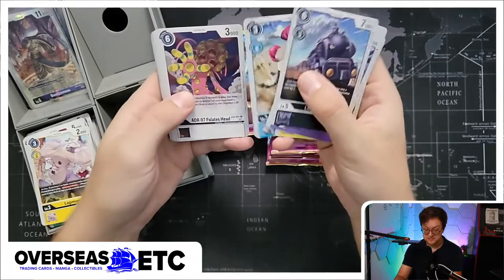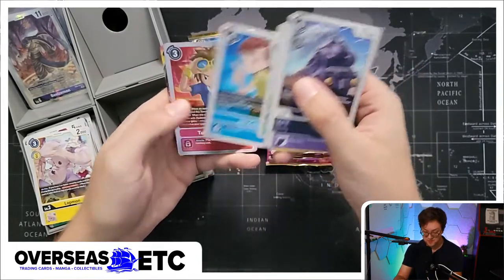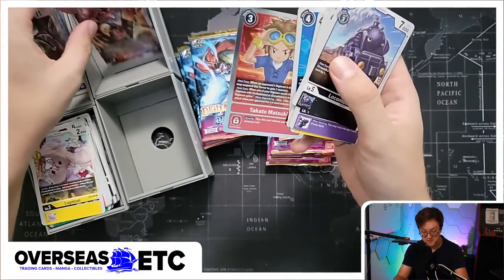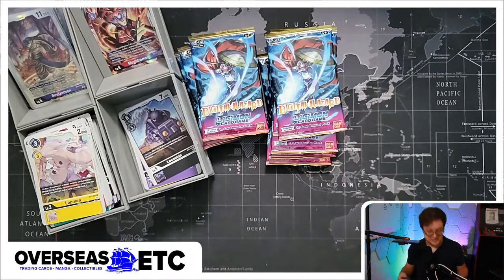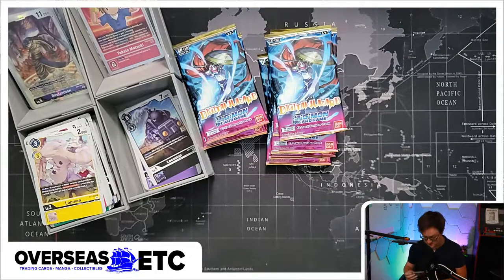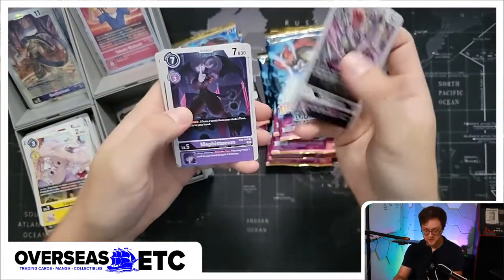Gumimon - cute - there's a Jerry, Takato, and Megadramon. I was expecting something more exciting but that just means there's more coming up in this box. Takato, welcome! I hope to find your alternative art version today.